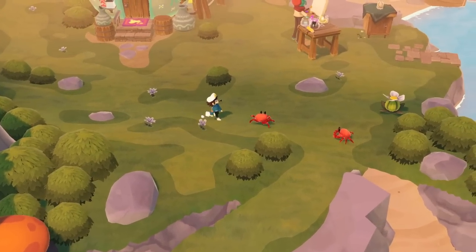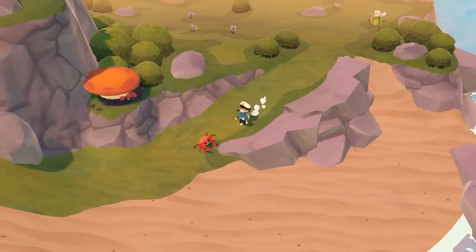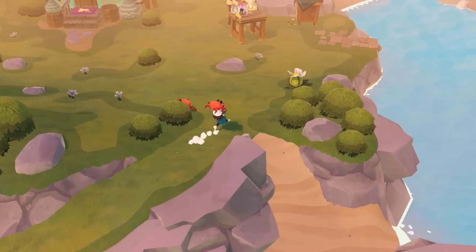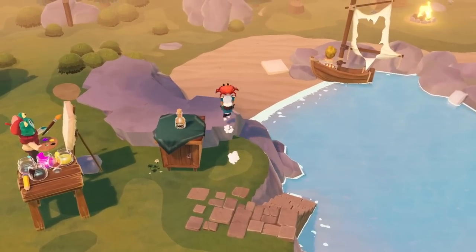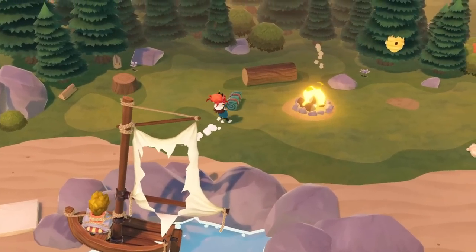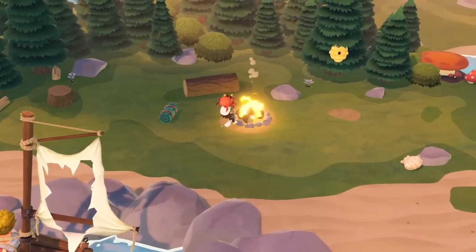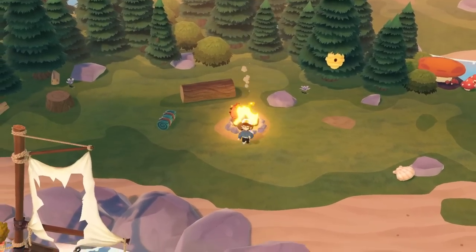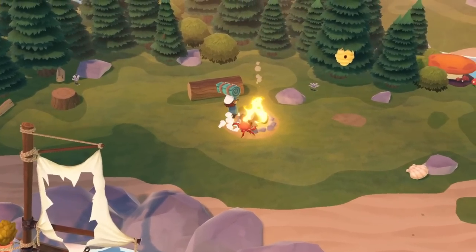Oh, there's a little crab. I can pick you up, maybe. Come here! He's skittering away. Gotcha. They're stunned for the moment — I don't know if they'll stay stunned. Crabs, you know, are usually something you can cook up. Do we need food? Do we need to survive in this game? I have no clue. That didn't work. I don't think I can cook the crab. Yeah, that doesn't seem to be doing anything.